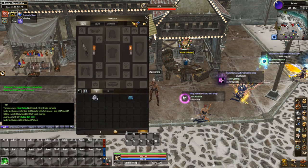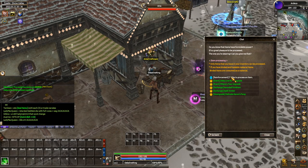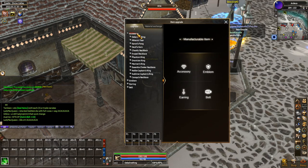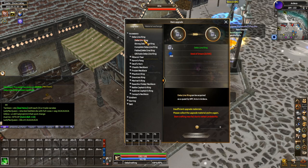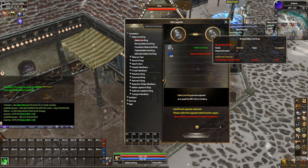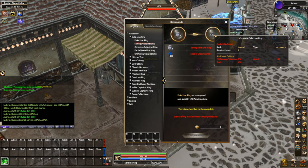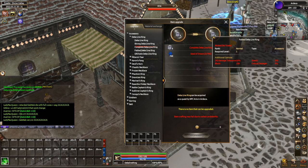Now how do you upgrade this ring? To upgrade it you also go to Aria, go to Reinforcement, and select I'd like to process an item. Once you're in this window you go to Accessory and then Dekka Line Ring. The items required are the original Dekka Line Ring and various amounts of Seeds of Dreams. The first upgrade takes you from three percent to five percent plus some guard, and that costs 300 Seeds of Dreams. The following upgrade is 400, and the complete line is 700.